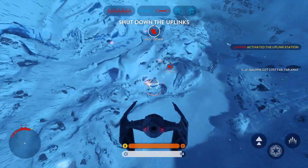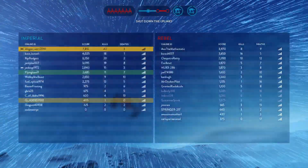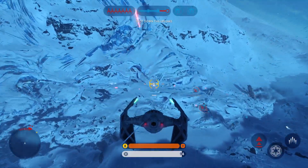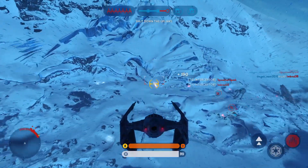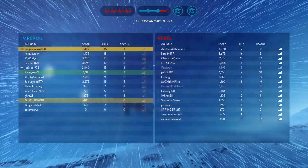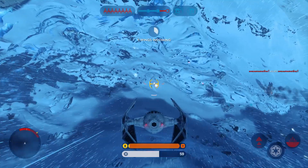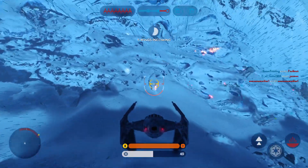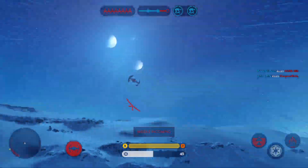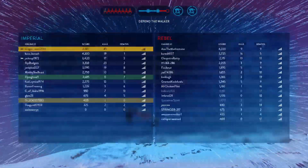The Rebels have taken control of the uplink station. We must shut it down to stop a Y-Wing bomber attack. We're getting locked on to — a Y-Wing has a targeting lock on our walker. Rebel Y-Wings are making their attack run. Missiles walking on, look out, homing missiles. Our walker is exposed — keep the Rebels away from it.